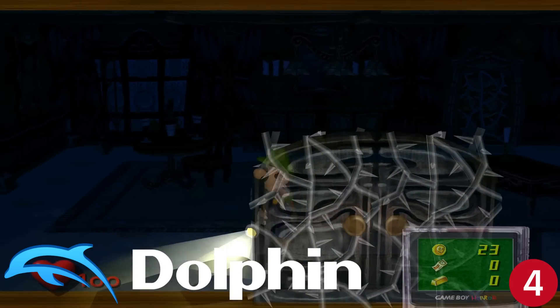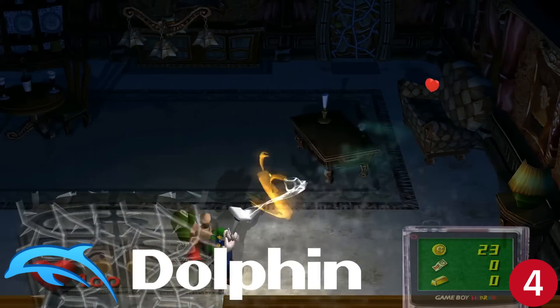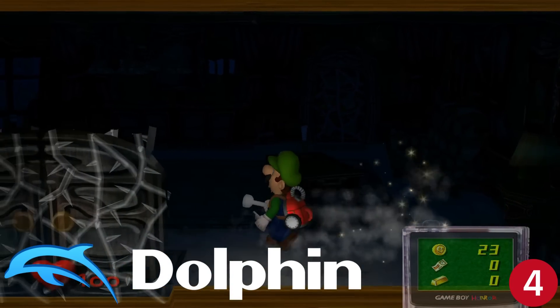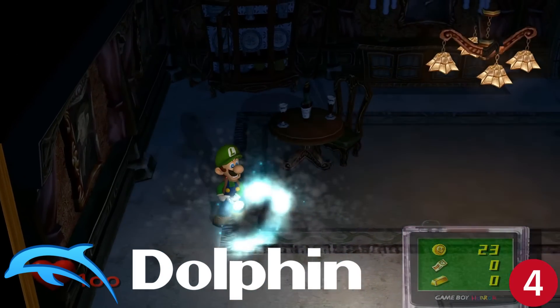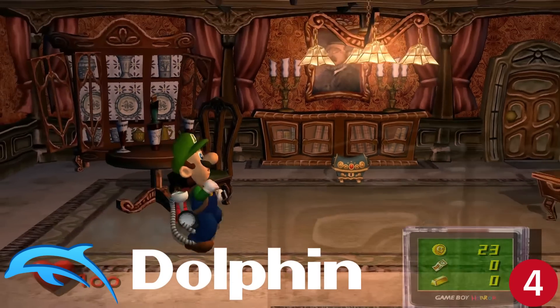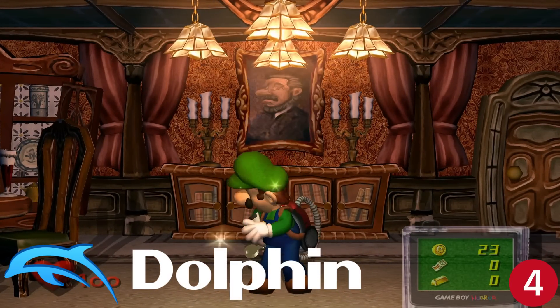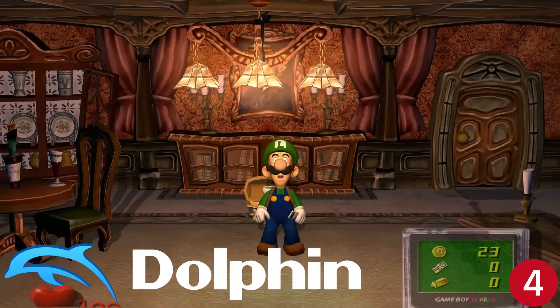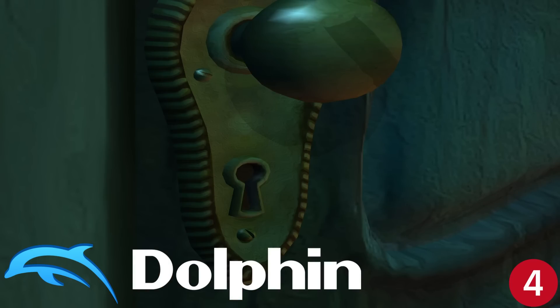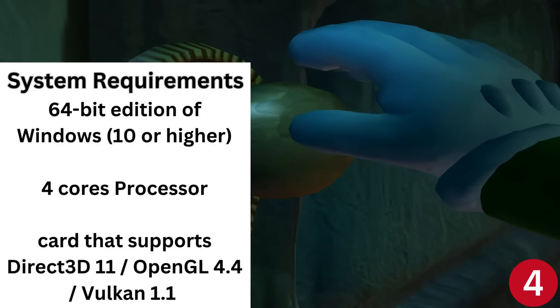My number four pick is Dolphin, the GameCube and Wii emulator. This emulator went into development right after the GameCube released and today it plays two great consoles. If you plan to use it mostly for Wii emulation, there's a sensor bar you can buy on Amazon that lets you use a real Wii remote. Dolphin can upscale GameCube and Wii games all the way up to 4K, and those games really look good in high resolution. Compatibility sits at 60% playable and 36% perfect, and the emulator is still actively being worked on.